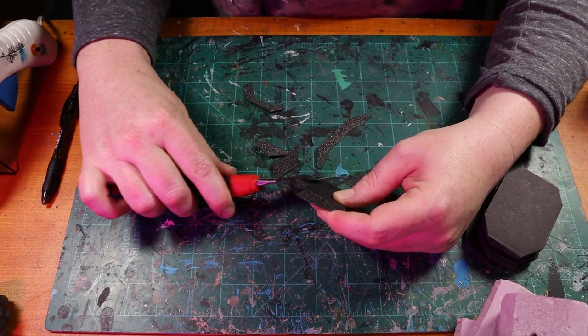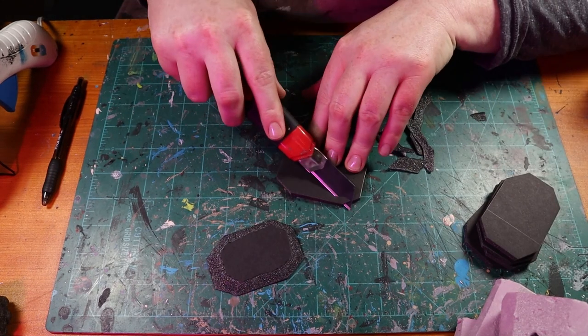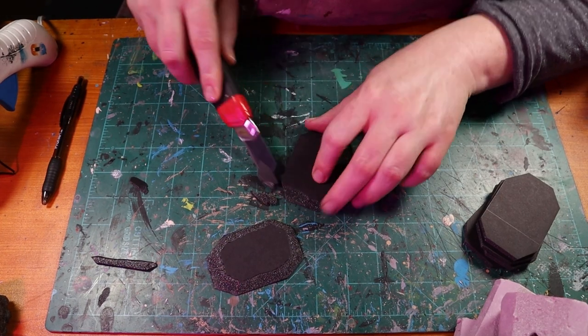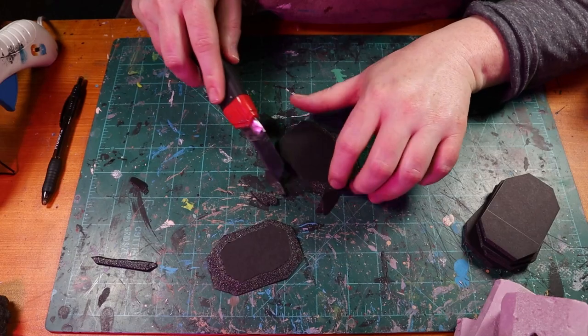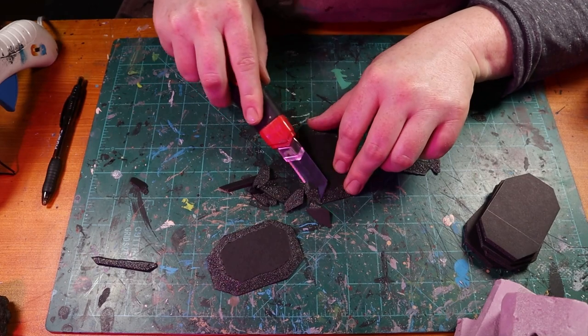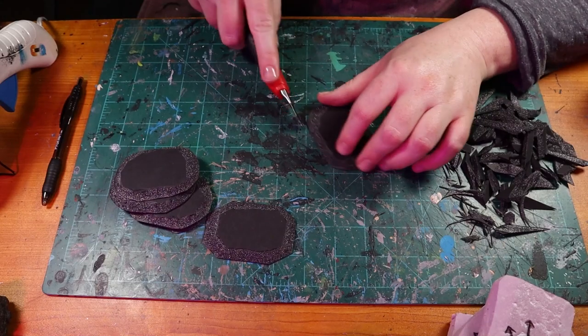Now the bases — I'm going to be using foam core bases. I know not everybody enjoys working with foam core; it does warp if you're in a humid place, but I find it only warps when you use big chunks of foam board and glue it down, so with these it's not going to matter too much. You can work with MDF if you want, but you can also just use a thinner piece of foam. I cut these into two-by-three squares and bevel the edges — cut the corners off and then bevel the edges with my knife. You do the same thing with MDF; it just takes longer, your hand hurts more, and it's heavier.